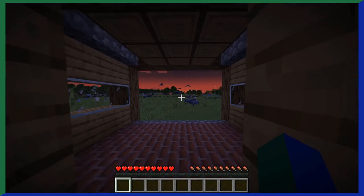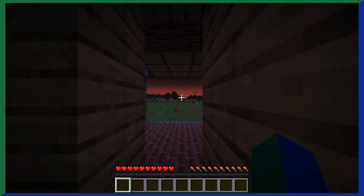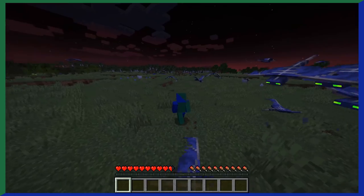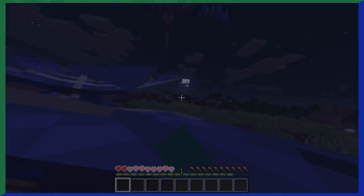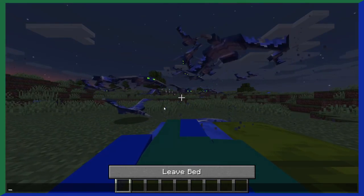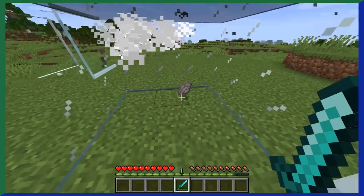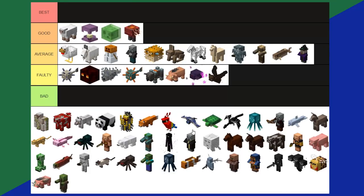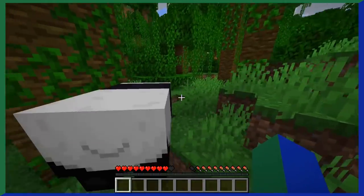Phantoms. You love phantoms, right? They won the 2017 Minecon mob vote — maybe not everyone's favorite though. Phantoms are those things you see flying in the sky, but only if you haven't slept for three days. They're just reminding you to go to sleep — except they will kill you. Phantoms dive down from the sky, scream, and deal damage. But if insomnia prevails, a phantom drops a phantom membrane usable for brewing or to repair an elytra. Pretty useful. Overall, phantoms are in average tier.